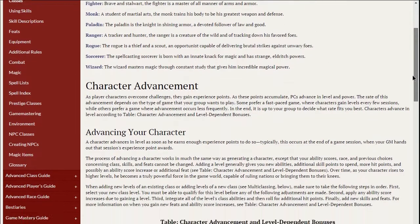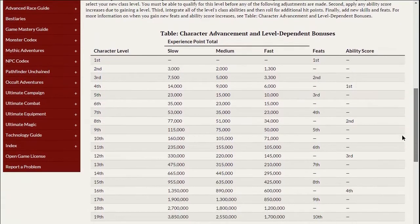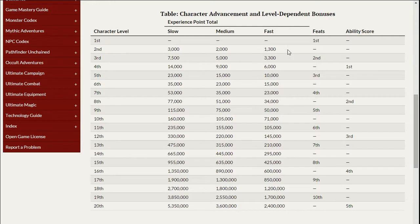If you scroll down to the character advancement section, you'll find a chart that shows you how to advance your character, how many experience points you'll need to jump to the next level depending on whether your GM has you on the fast or slow track, and it gives you your level-dependent bonuses. At first level you get a feat, at third level you get your second feat, and by that time a fighter will have had two fighter bonus feats. At fourth level you get a bonus to your ability score — my dexterity is a 19 and I'll bump that up to 20 right at fourth level.